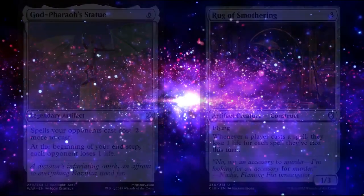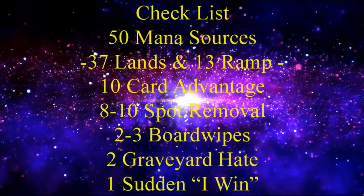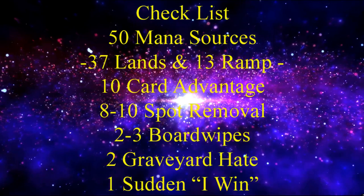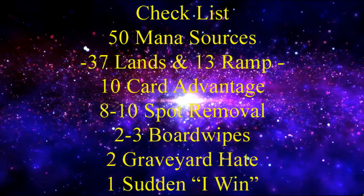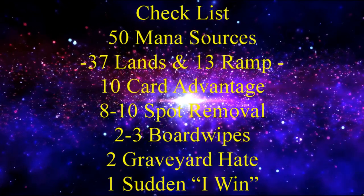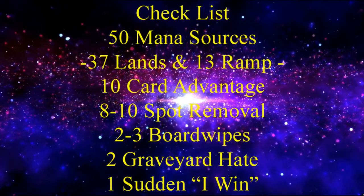Before we get into the deck, we should really keep in mind our checklist: 50 mana sources, usually split between 37 lands and 13 pieces of ramp; 10 pieces of card advantage; 8-10 pieces of spot removal; 2-3 board wipes; 2 pieces of graveyard hate; and 1 sudden I-win card.